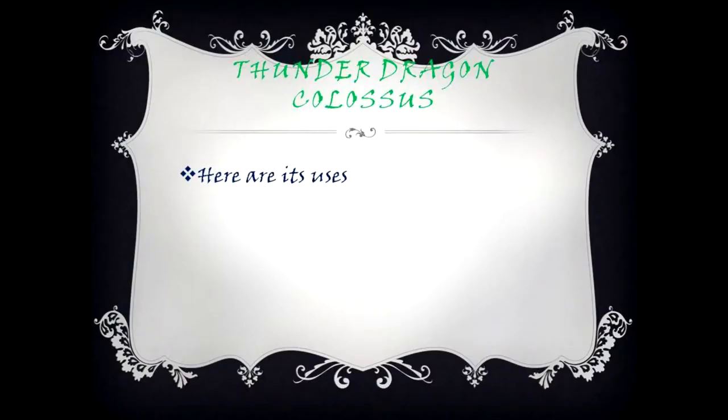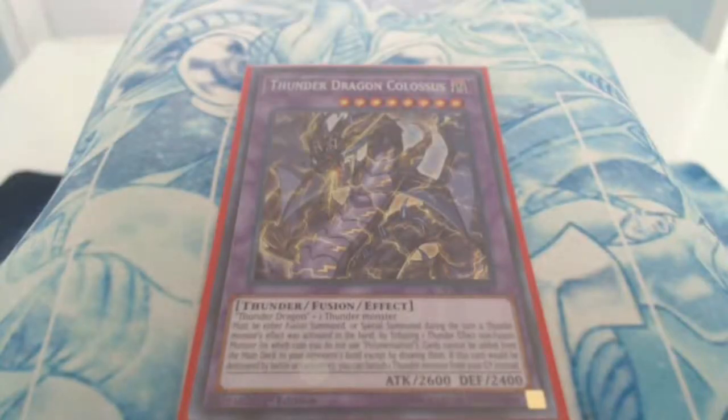Thunder Dragon Colossus. Its effect: must either be Fusion Summoned or Special Summoned during the turn a Thunder Monster's effect was activated in the hand, by tributing one Thunder Monster — a non-fusion monster — in which case you do not use Polymerization. Cards cannot be added from the main deck to your opponent's hand except by drawing them. If this card would be destroyed by battle or card effect, you can banish one Thunder Monster from your graveyard instead.